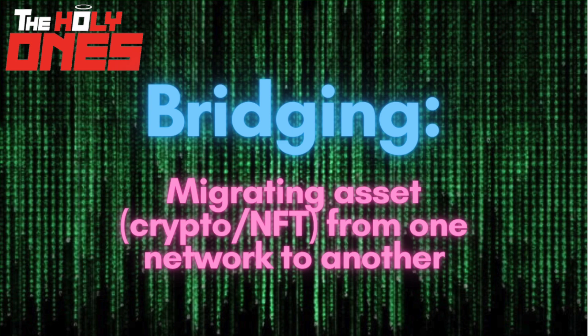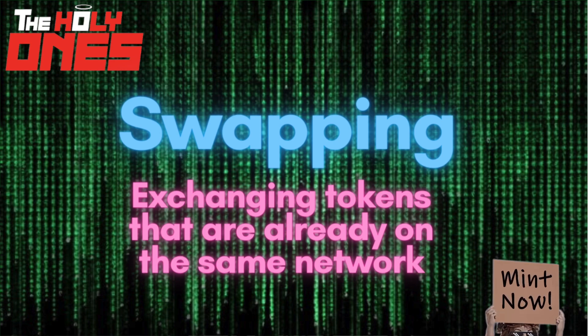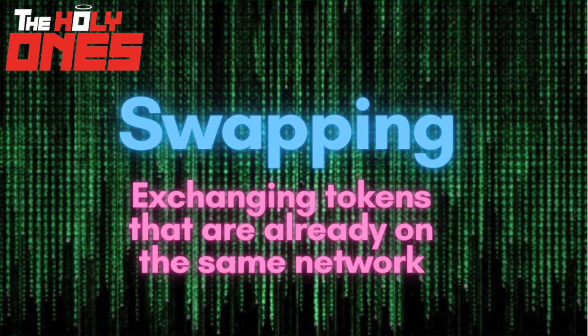The next term is swapping. Swapping is much simpler because it's something you're doing on the same network. Swapping is simply taking one type of cryptocurrency or token and exchanging it for another. For example, if I have Matic token on Polygon and I want to get Mana token on Polygon, it's just a simple swap. A lot of people confuse this with trading on an exchange, and it is similar, but with most exchanges trades have to be done with a base currency like Bitcoin, Ethereum, Tether, or USDC. With a swap, you can convert Matic directly to Mana or whatever other pair you want on that network. Sometimes it's necessary to use a third-party site for swapping, but quite often you'll be able to do the swapping right within your hot wallet.